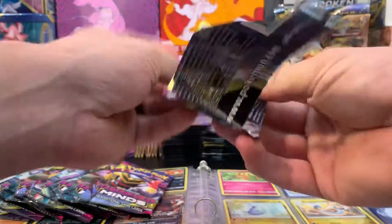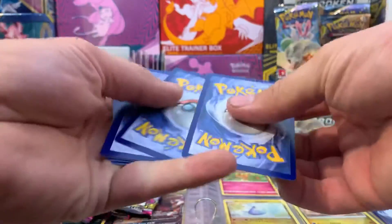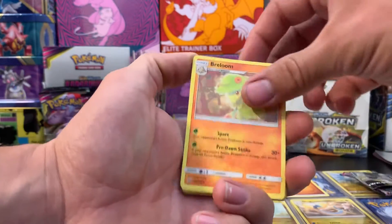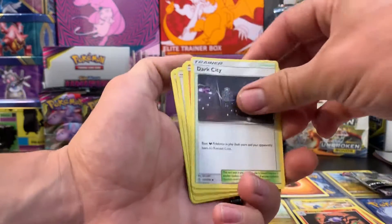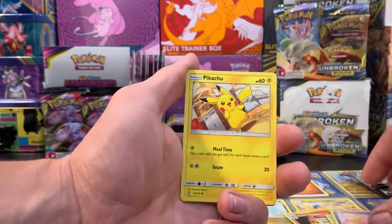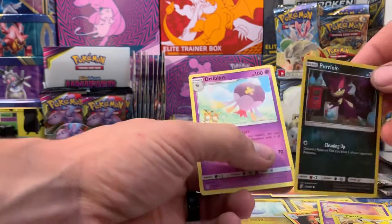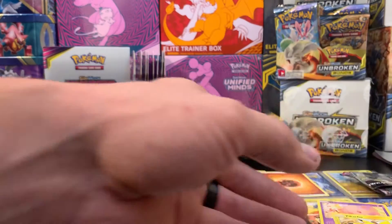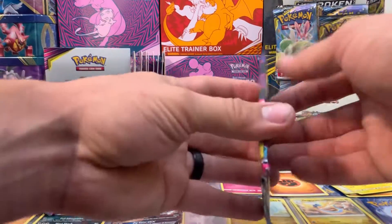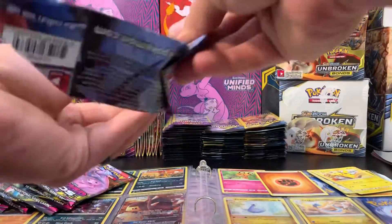First pack! We've got fighting energy, Dwebble, Pidove, Munna, Pikachu, Purrloin — which is a reverse holo — and Drifblim. That's a pretty bad pull, not a very good pack.